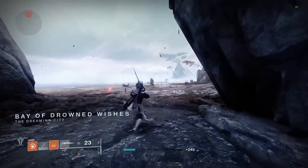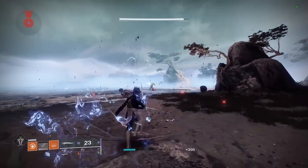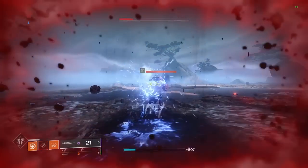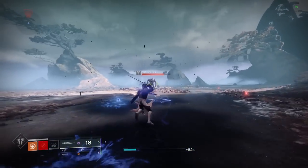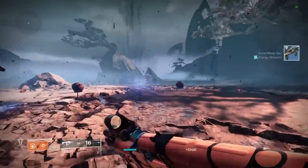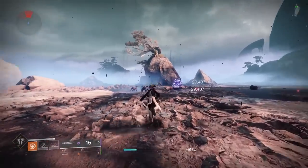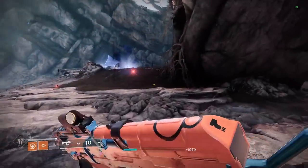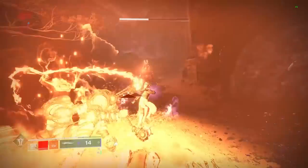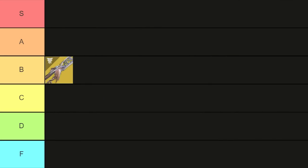I figured the best place to start this list was with the exotic swords since we just got a new one this season. Up first is one of the oldest swords in the game, Black Talon. Swords are great for add clear and taking down tankier enemies but they suffer from lack of range. Black Talon makes up for this with its exotic perk Crow's Wings, which fires extremely hard-hitting projectiles. It's a super well-rounded weapon with some niches like Garden of Salvation speedruns, and I think it's a perfect fit for D tier.